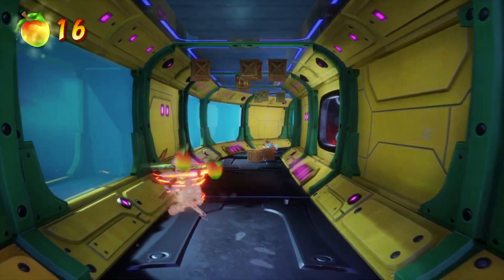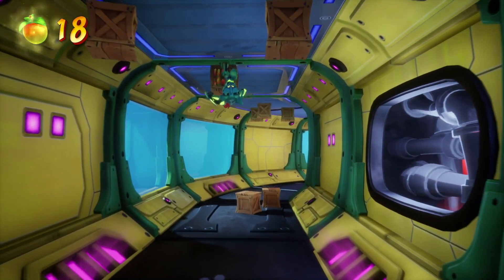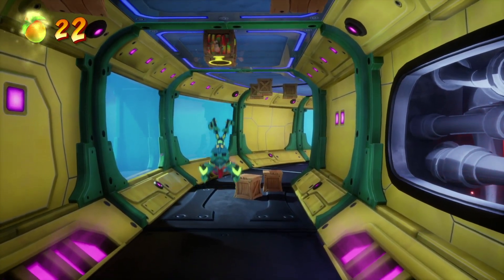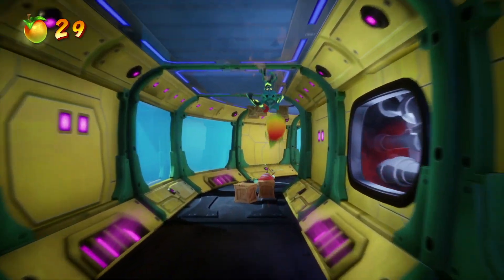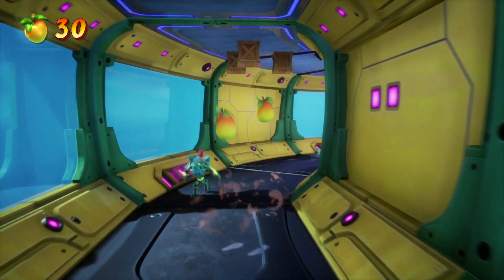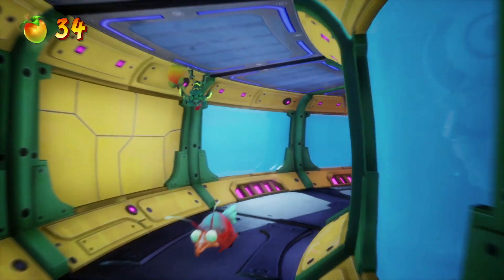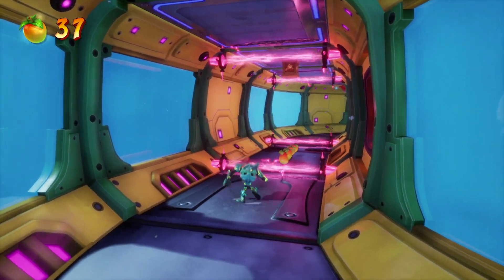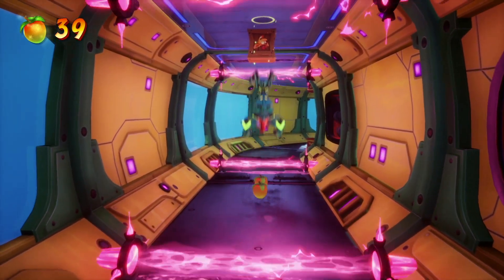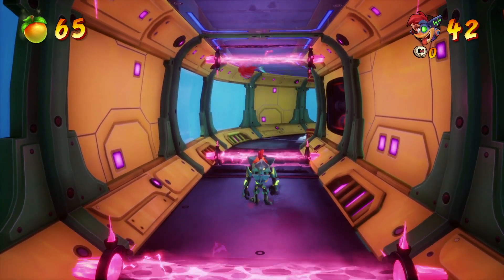Piston It Away — yeah, I actually like Piston It Away, honestly. It's a really good intro into the space levels. The major difference so far between Piston It Away and Out for Launch in Crash Bandicoot 4 is that Piston It Away was largely 2D-based. There were almost no true 3D moments during that level — I think the gem path was 3D, but that was it.